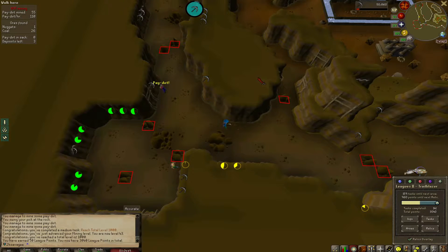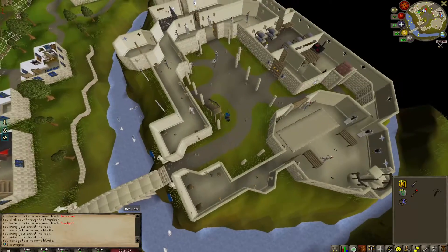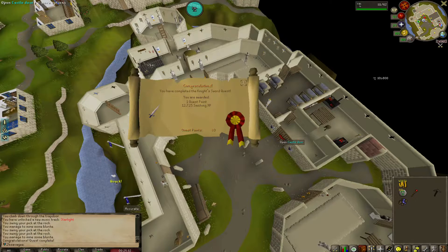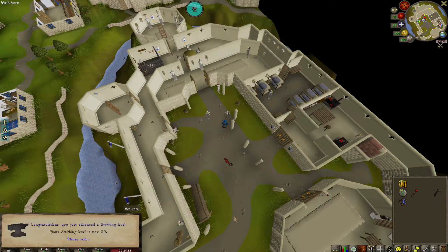Only 960 more league points to go. And that should be the end of the Knight's Sword — 101k Smithing XP, brought us all the way up to 50 Smithing. That's what I'm talking about. Let's get it.